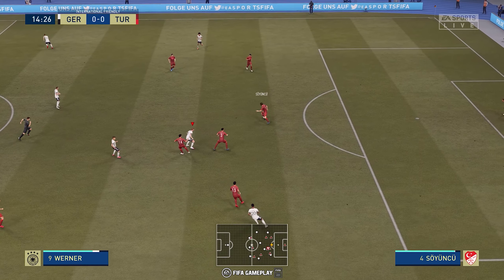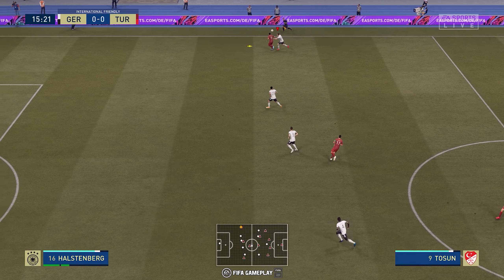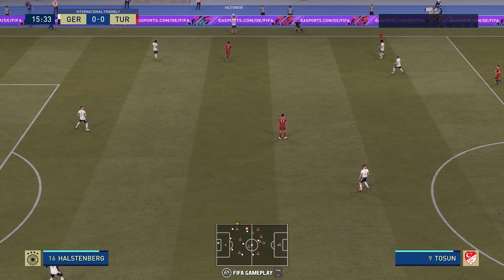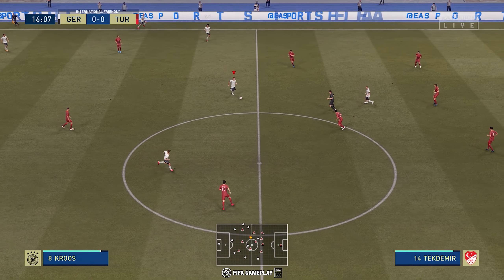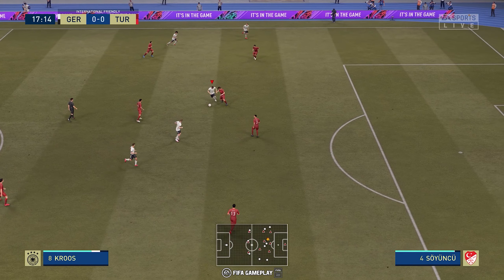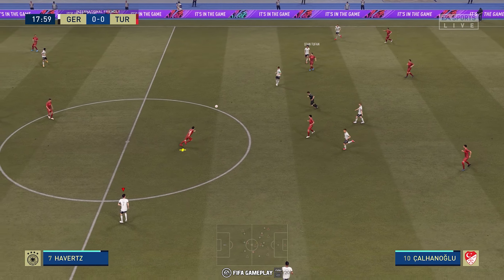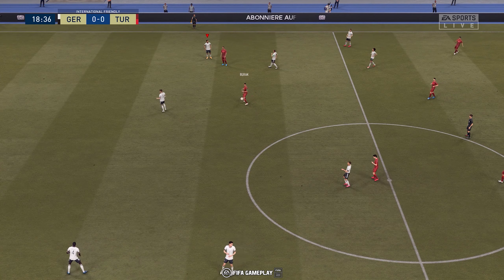Werner defended well. It has gone over the touchline for a throw-in. Tony Kroos, and they continue to advance with a lot of options here. Charanolu, and he's in an offside position.